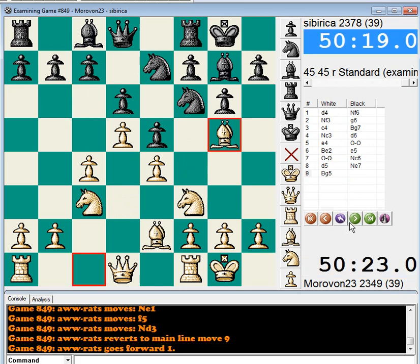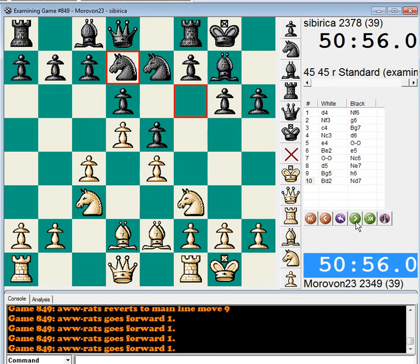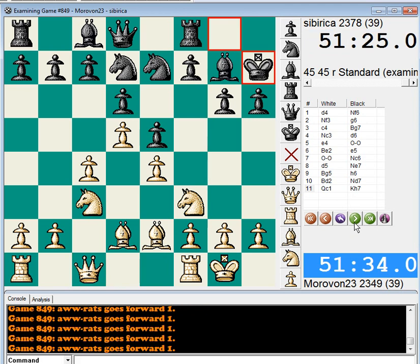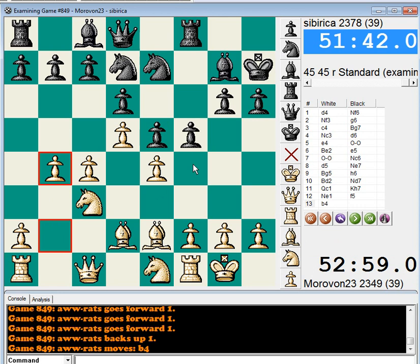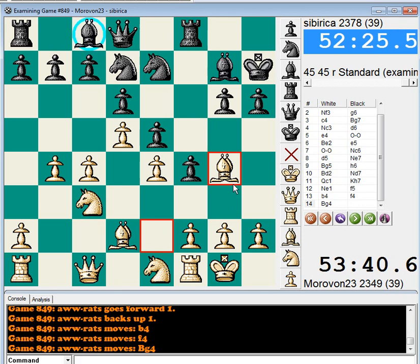Let's go back to the main line. There's nothing wrong with Bishop G5, and now it goes back to D2. White could play Knight E1. But here's the point: Queen C1, which seems to require Black to bring the King up. Guard H6, and now Knight E1. Now the thematic F5. White could hold F3 for a moment. Now, aside from F3, White could play B4. The point is, if Black rushes ahead with F4, then White gets Bishop G4 in. These White-squared bishops get exchanged, which is to White's favor. White wants to get rid of the White-squared bishops; Black doesn't. Black wants to get rid of the dark-squared bishops; White doesn't.